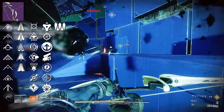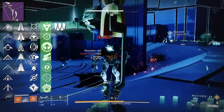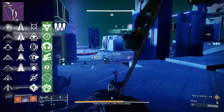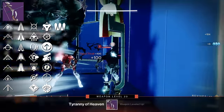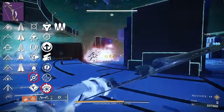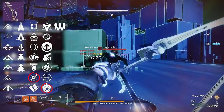Moving on to Tyranny of Heaven. Column three has Moving Targets, Wellspring, Archer's Tempo, Pugilist, Explosive Head, Dragonfly, and Successful Warm-Up. Column four has Golden Tricorn, Snapshot, Collective Action, Swashbuckler, Adagio, One for All, and of course Incandescent. You can run the same god roll as Pre-Astenyx — Archer's Tempo and Incandescent — but the other interesting combination, and the most popular one, is Dragonfly and Incandescent. You get extra explosions on kills, and this pairing is solid and seems to be the most popular roll for Tyranny of Heaven.